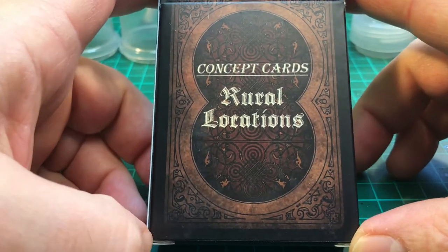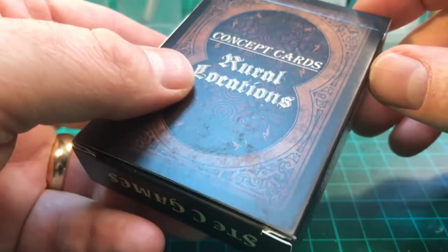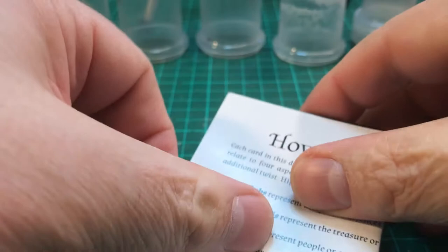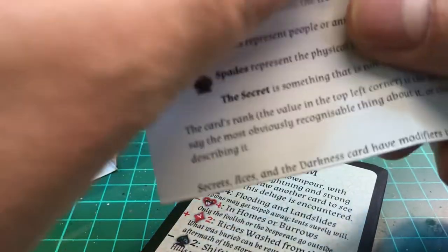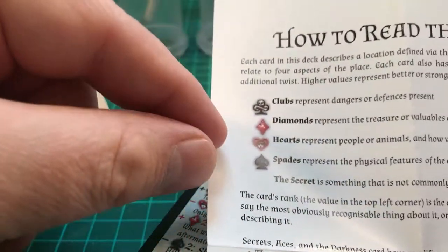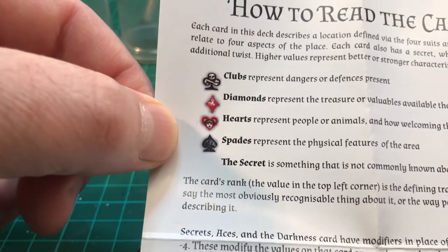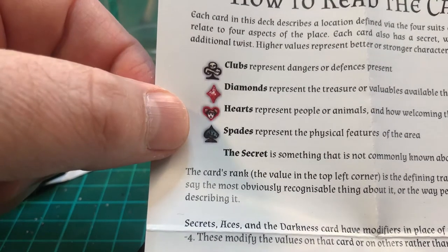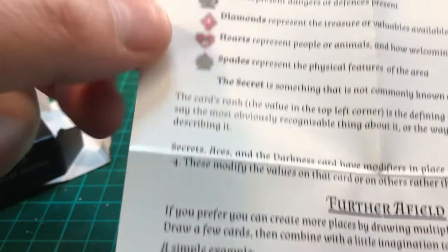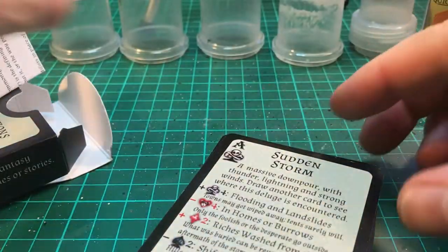These concept cards are based on ordinary cards in that you've got diamonds, clubs, hearts, and spades, but done slightly differently. Each deck comes with a sheet telling you how to read the cards. For this one: clubs represent dangers or defenses present; diamonds represent treasure or valuables available; hearts represent people or animals and how welcoming they are; spades represent the physical features of the area and a secret not commonly known. There's a whole way of playing this as an actual game, but look at the possibilities for solo roleplay.